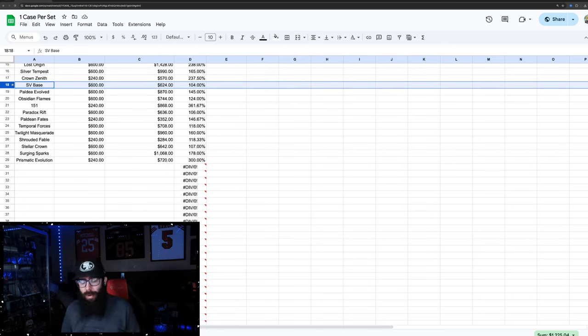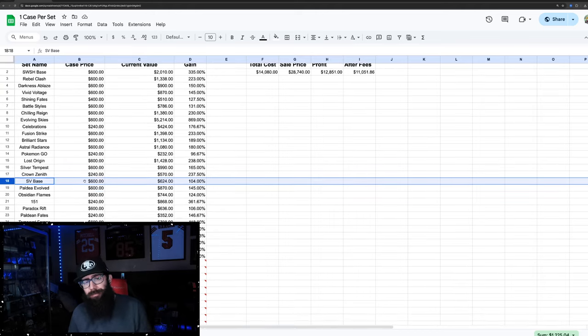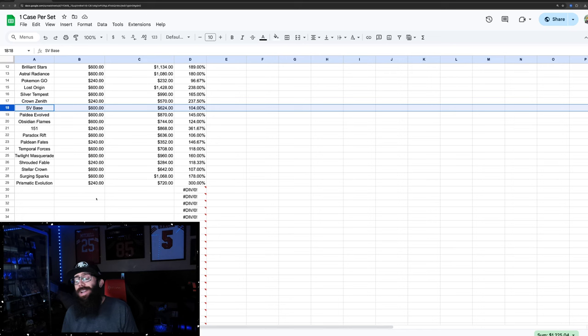Now we're in the Scarlet and Violet era. A lot of these sets are a little too early to be selling — they've been out for a while, but SV era stuff is very new. Some of these sets aren't even out yet but we're including them so you have every single set — this would be your cost basis even though you haven't realized the appreciation yet. Realistically you'd be up more because you bought cheaper.